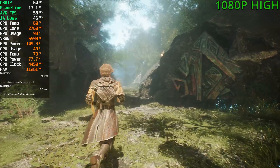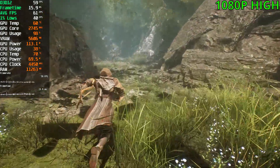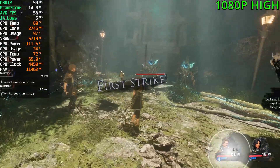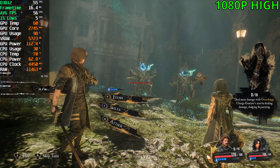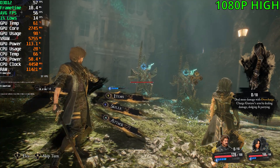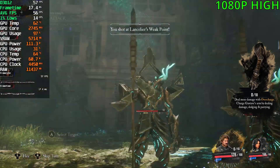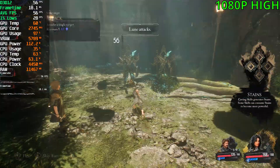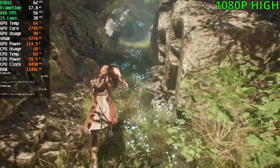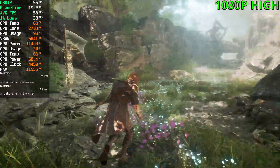The RTX 4060 at 1080p and the high preset — we are sitting at 60fps with dips into the 50s. Not a bad start. With DLSS we can easily get 60 and more. Playing at native is kind of risky because we are on the edge of 60, and in those heavier scenes you can easily fall into the 50s or even lower. For VRAM, we're sitting at 5.7GB — quite good. The graphics are intact and look quite nice, just a bit softer versus 1440p.